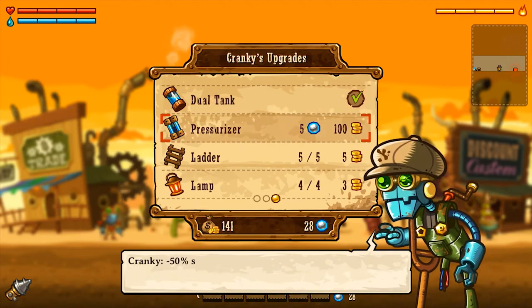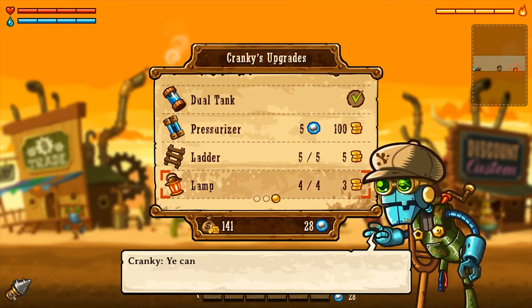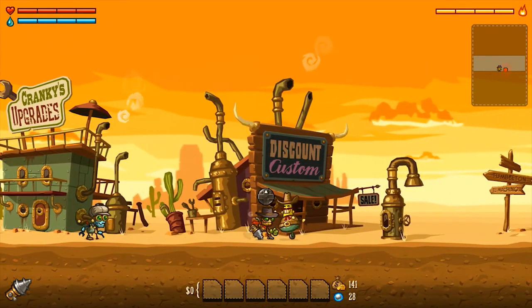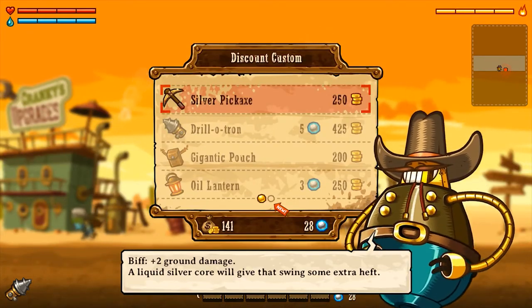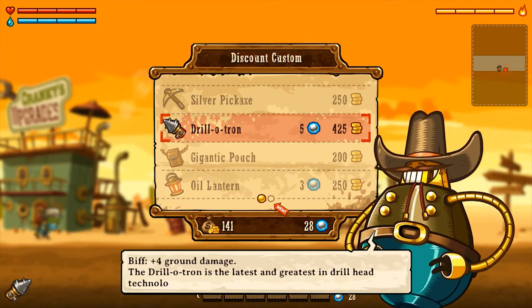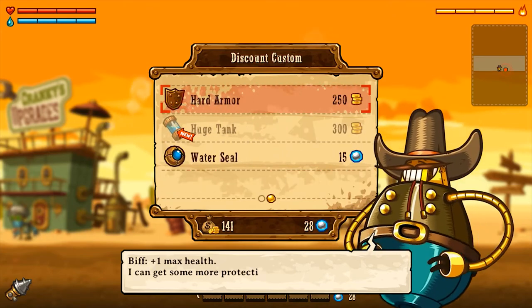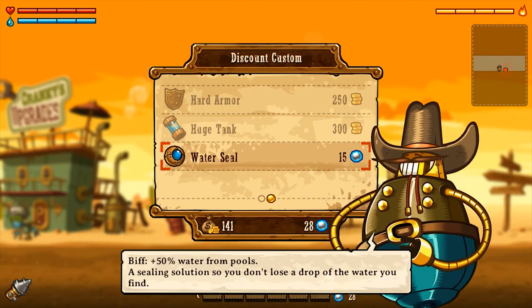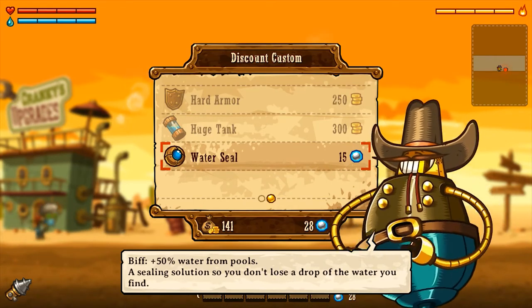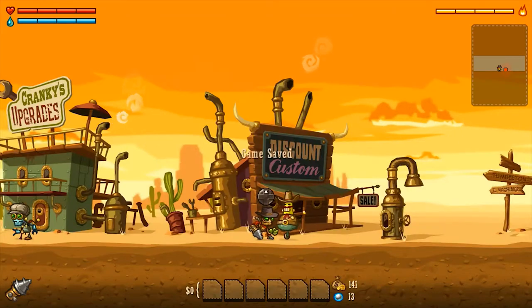I've already made some upgrades - I've maxed out my pickaxe. I can get a damaging pickaxe but I'm kind of waiting on buying it. We've maxed out our armor at this store. We got the dual tank. Now the pressurizer - we can get this and it'll help us not lose as much water when we make steam jumps, but I'm not really interested in that just yet. Biff has got a pretty awesome silver pickaxe. There's also a drillatron - a better drill head - and a gigantic pouch so we have more inventory.